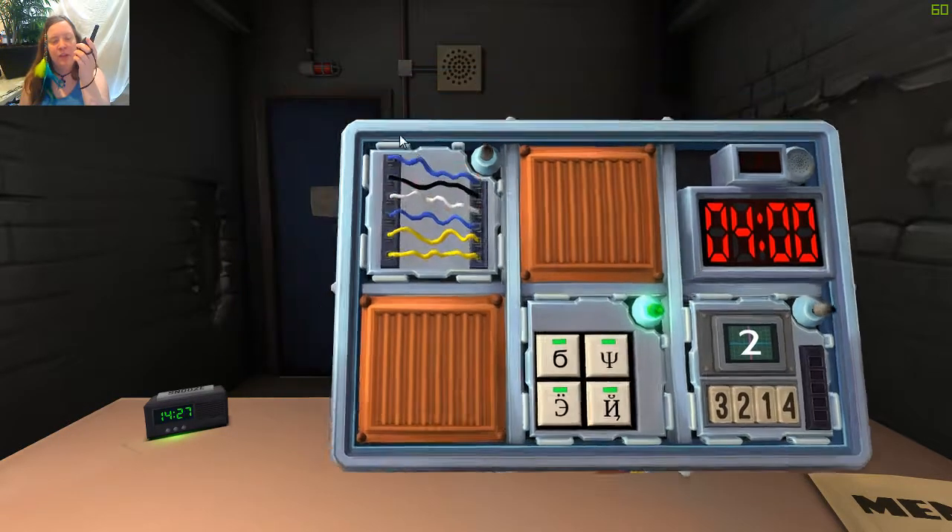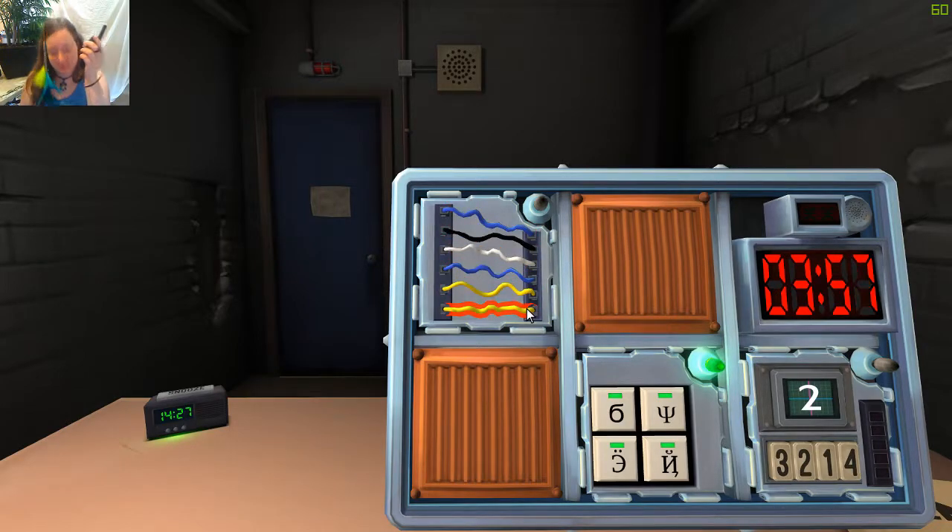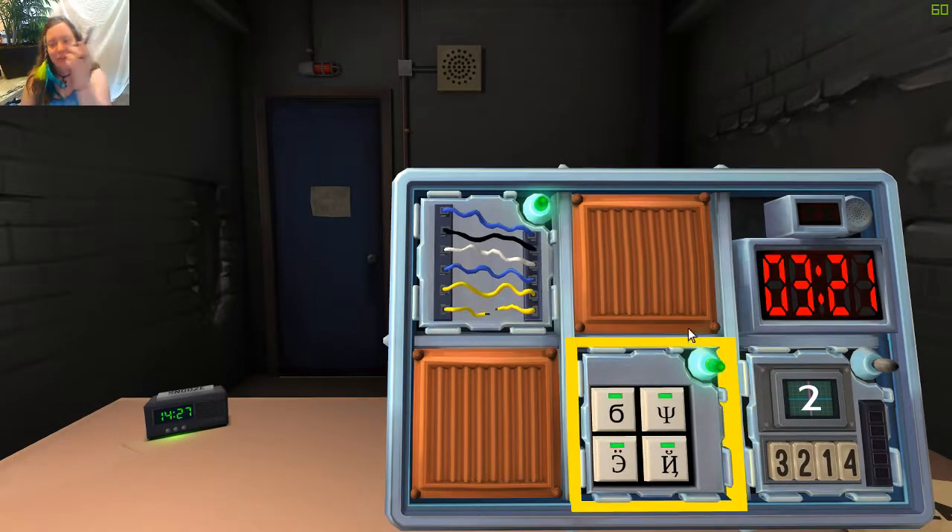We'll do wires next. There are six wires: blue, black, white, blue, yellow, yellow. We've got three minutes and 30-odd seconds. No red. We got a green light.